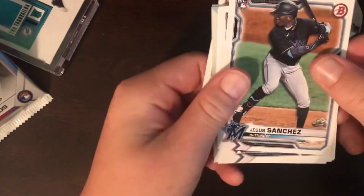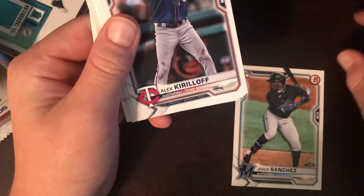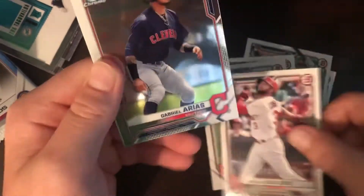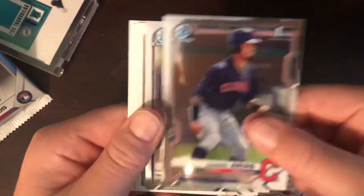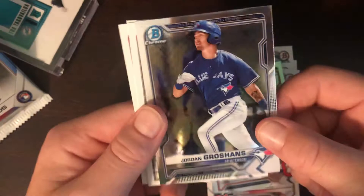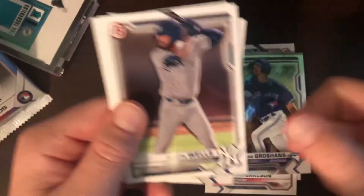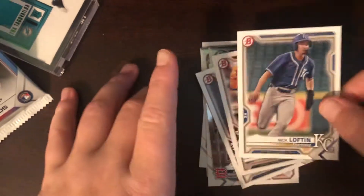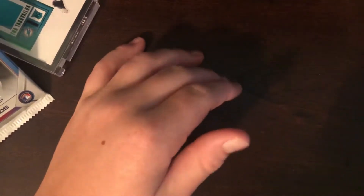Jesus Sanchez, Alex Curloff, Jose Garcia, Andres Jimenez, and Dylan Carson. Gabriel Arias, Jordan Groshans, nice card, Austin Wells, Elliot Ramos, and Nick Lofton. All right, good first pack.